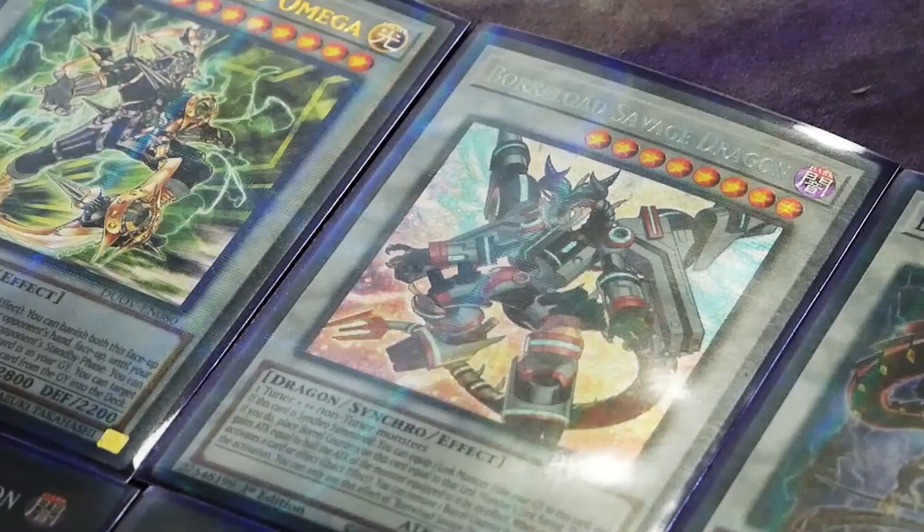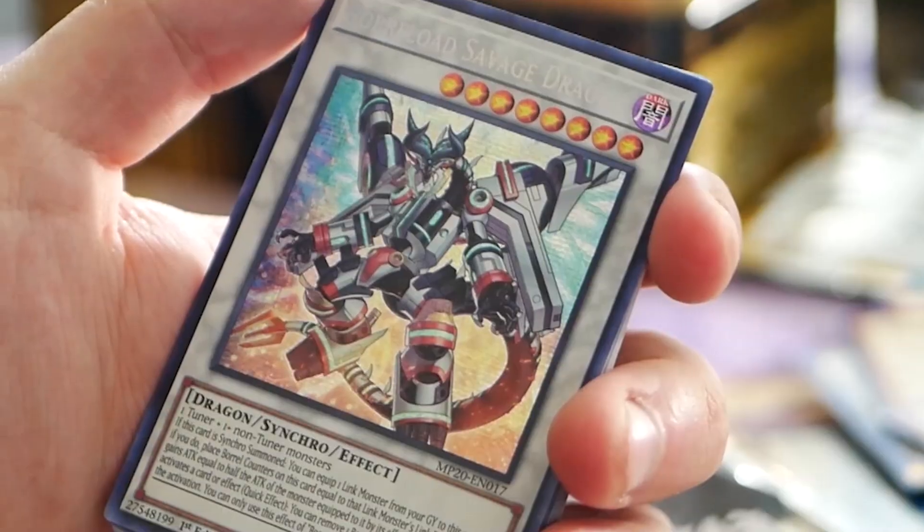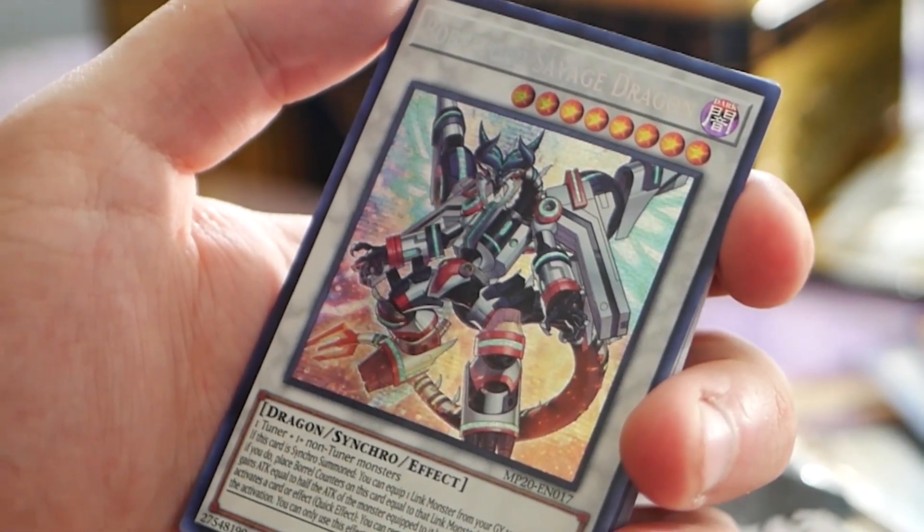Starting with the card we're actually playing: Borderload Savage Dragon. It's an Omni-Negate — you just equip a Link Monster from the Graveyard to it, it gets that many negates and some attack points. The problem with Borderload Savage right now is that we just can't spam through Links to always guarantee we have a Link Monster in the Graveyard, so setting it up going turn one isn't super reliable.